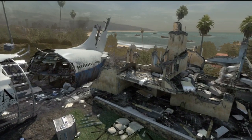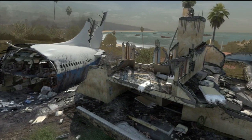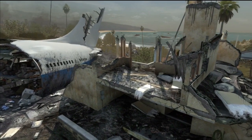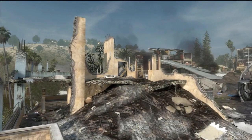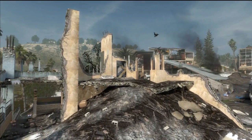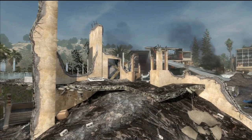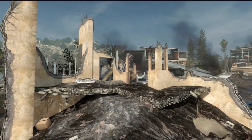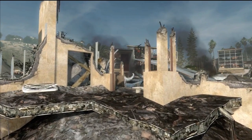Hey guys, it's Chris from Tech Takedown and in this video I'm going to be showing you somewhat of a secret room on the map Black Box that only works in survival mode. This was recently found by a player known as BobcurryHD. Getting into this spot on a public match is no problem, but in survival mode they ended up putting barriers all around it. So I'm going to be showing you how to get past those barriers. I hope you enjoy the video.